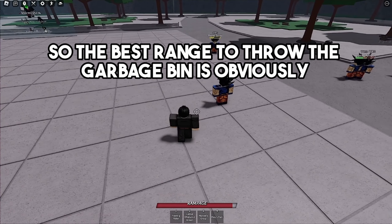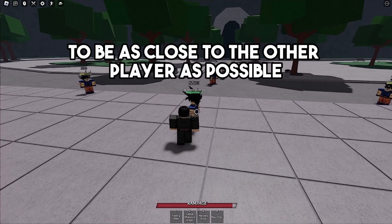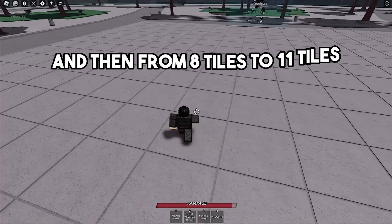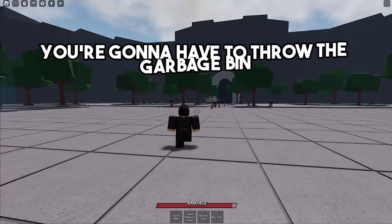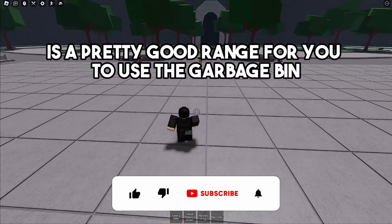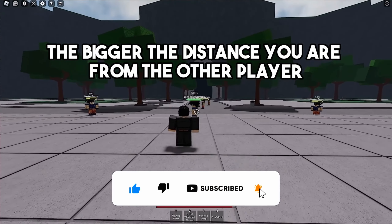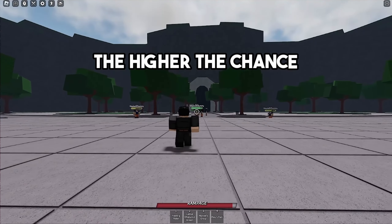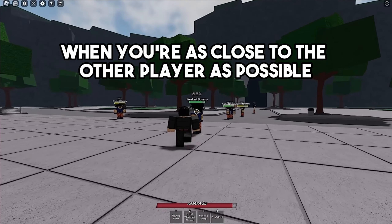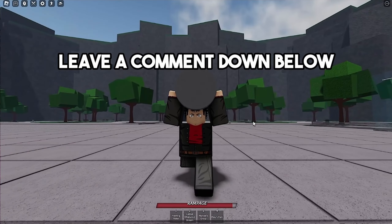So eleven tiles is the maximum you can use the garbage bin — at twelve tiles and beyond it will miss. The best range is up to about seven tiles where it's reliable. From eight to eleven tiles you'll have to throw at a much higher angle. The bigger the distance, the higher the chance you'll miss, so try to be as close to the other player as possible.